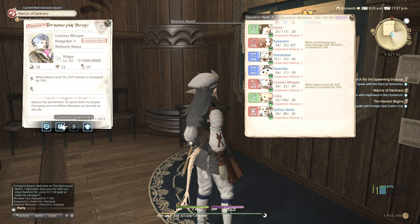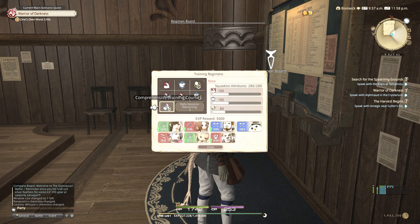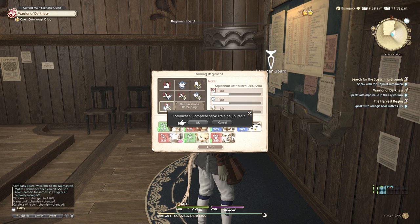If you send the same squadron on the next mission and get something better - say increased by 20% instead - you'd obviously want to confirm that one instead. Later on there will be chemistries that reward you with gil, scripts, grand company seals, MGP, crystal clusters, materia and so on. Just keep an eye out for chemistries and keep the one you want. For now we continue training and sending to 18-hour missions until we unlock the level 40 mission.